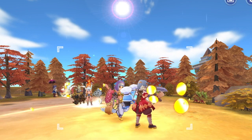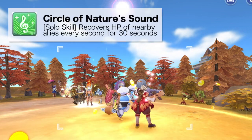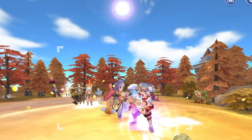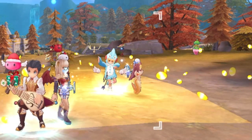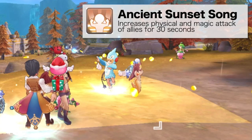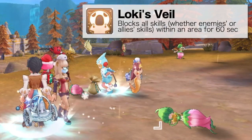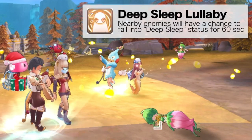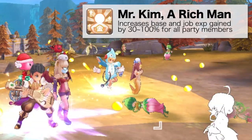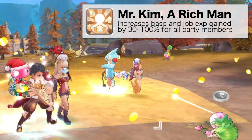For WoE, some of the best support skills to use are Please Don't Forget Me for decreasing attack speed and movement speed of enemies, Circle of Nature Sound for healing party members, Valley of Death which can resurrect an ally, and Scream for stunning nearby enemies. There are also ensemble skills which play a big role in WoE. Some useful ones are Ancient Sunset Song which increases physical and magic attack of allies, Loki's Veil which blocks all skills within an area, Deep Sleep Lullaby which has a chance to inflict deep sleep on enemies, and Mr. Kim a Rich Man, which increases base and job experience gained by all party members by 100% at skill level 15.